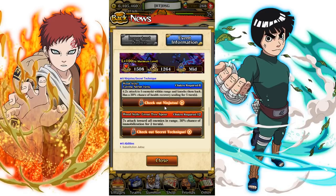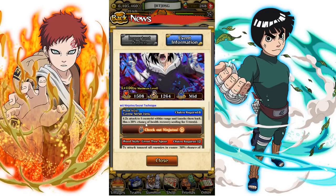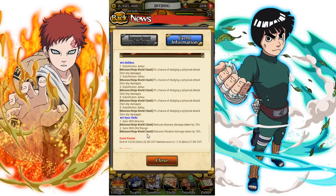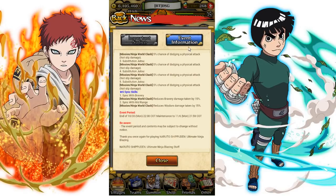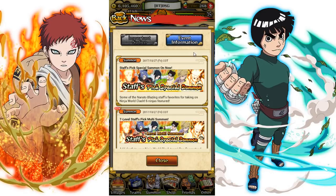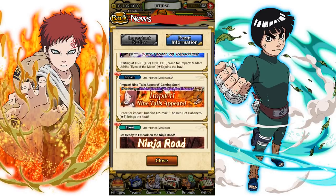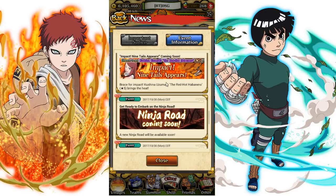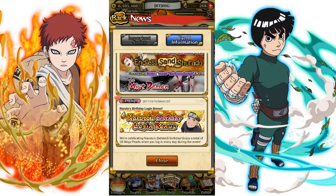The Obito costs 612 chakra and all the abilities are substitution. He's bravery, so that's cool. Anyway, like I said, Madara's out and Kushina comes next week.